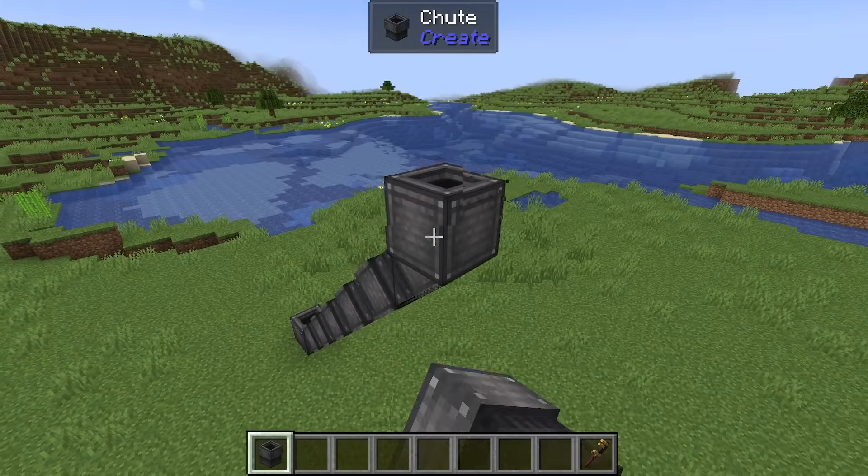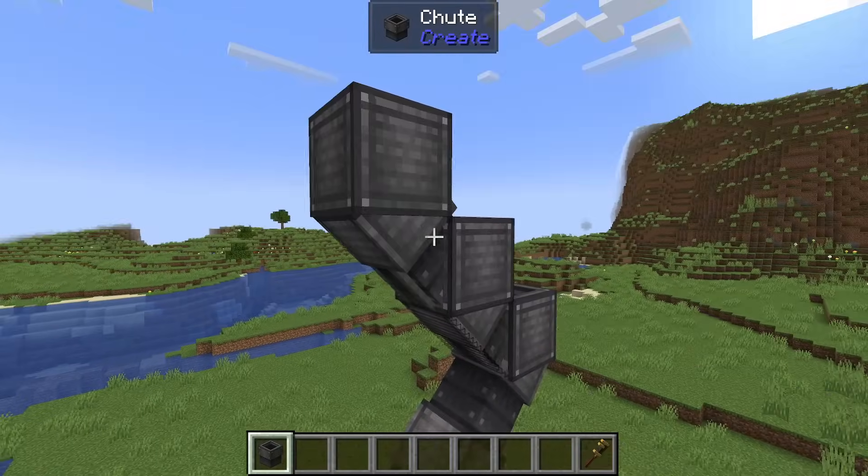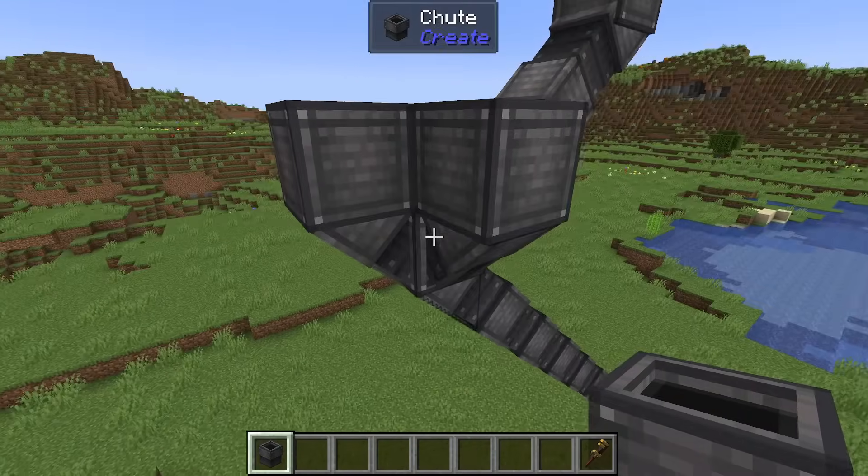Chutes can connect to each other diagonally. If you place a chute while looking at the side of another chute, you'll create a cool-looking diagonal chute. These can be diagonal for long stretches, and you can have more than one diagonal connection, meaning you can split your chute lines or even combine them.